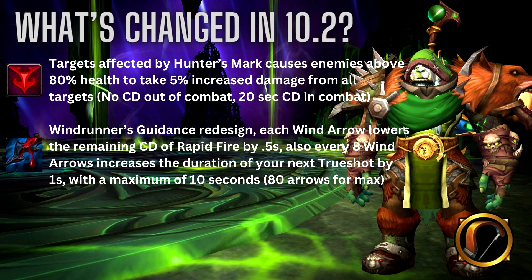With Hunter's Mark, now whenever you apply it to a target above 80% health, it takes 5% increased damage from all sources — not just you, but your entire party. It's a nice little raid buff that equates to about one to one and a half percent overall boost to your group damage. When used on a target out of combat there is no cooldown, but when you are in combat it does incur a 20-second cooldown.